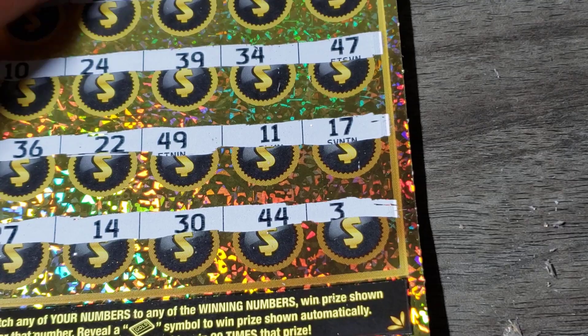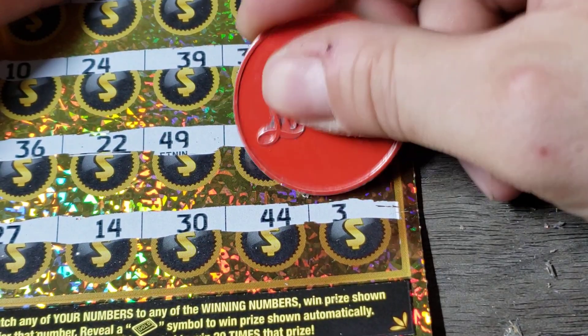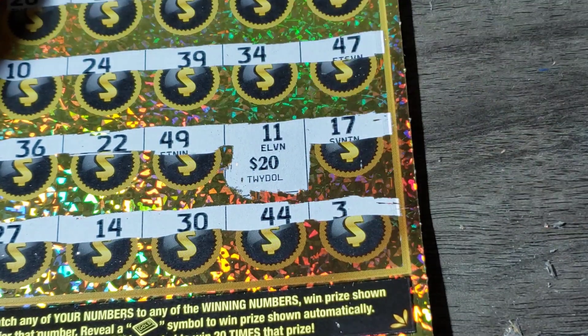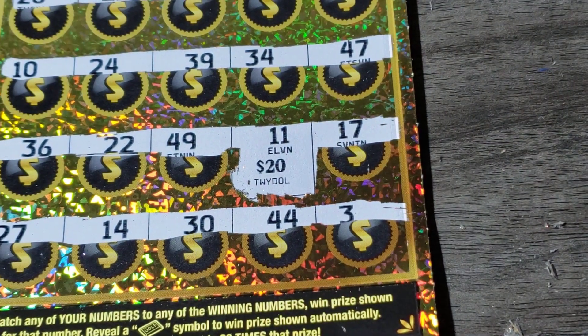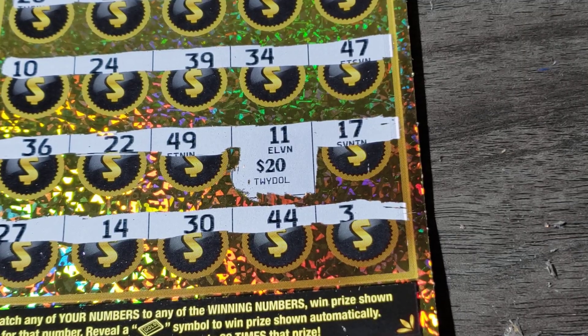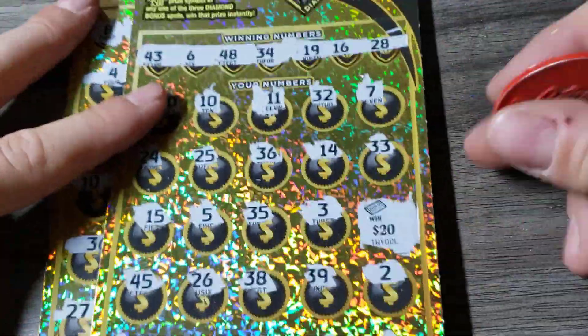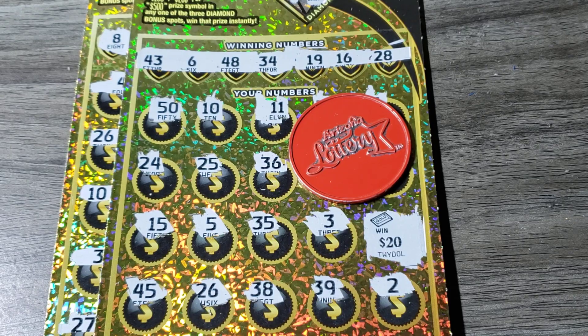Let's see what number 11 gives us. Back-to-back $20 winners! I will take that. I didn't miss anything — doesn't look like it. Back-to-back $20 winners. Better than a kick in the shorts. And that gives me a break-even session.